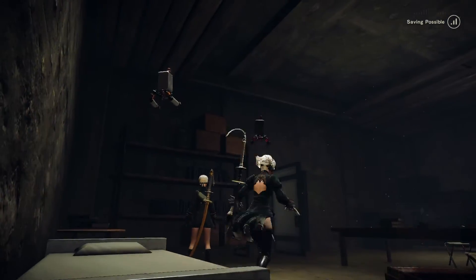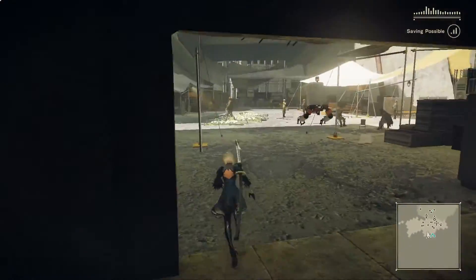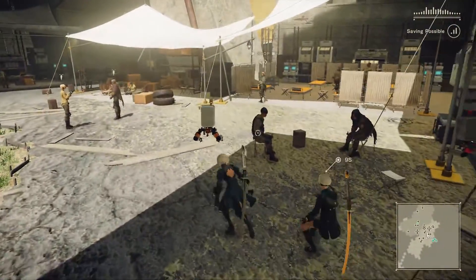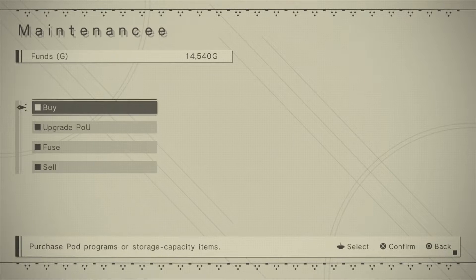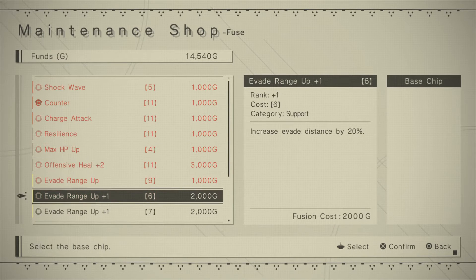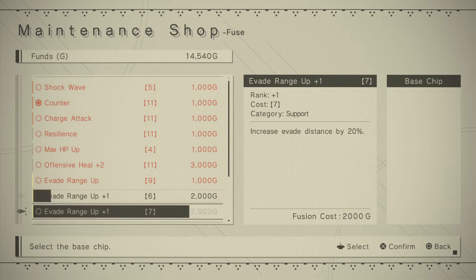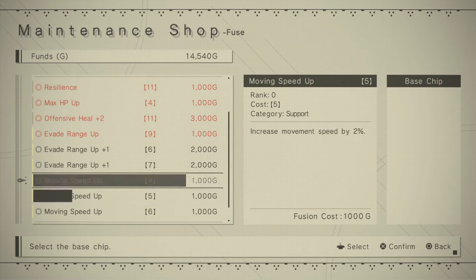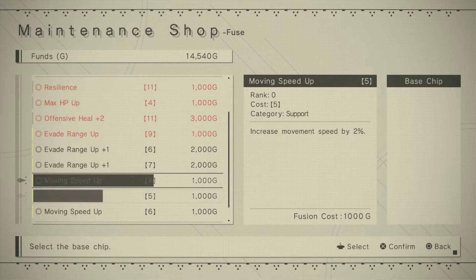He's got a frickin' golden blade — pretty sweet. Is there anything else in here? I don't think there's anything else. This is the shop girl, this is the maintenance shop. Upgrade pod or fuse. Fuse plug-in chips. Evade distance by 20%. Increase of evade distance — what is the difference between these two? Upgrade the moving speed here? It's only by 2% though. Moving speed one plus, moving speed up — what is the difference between rank one plus? It's a little bit confusing.